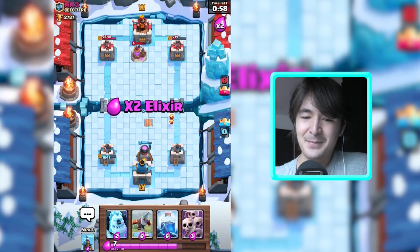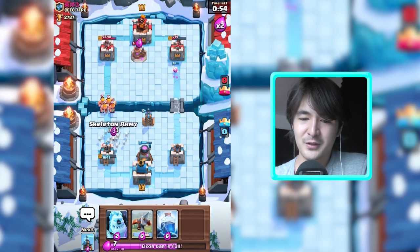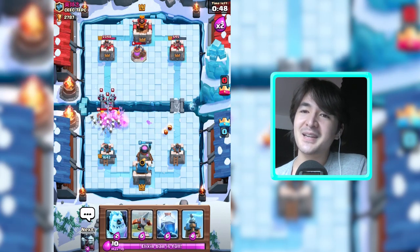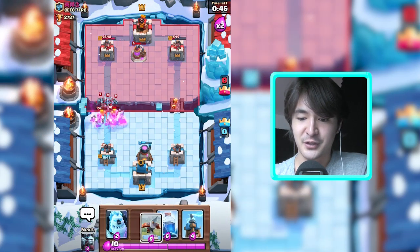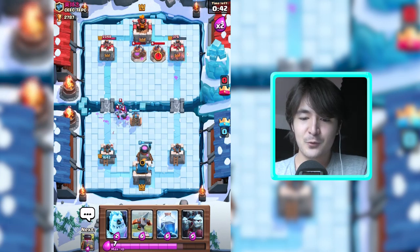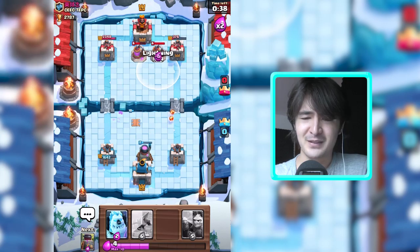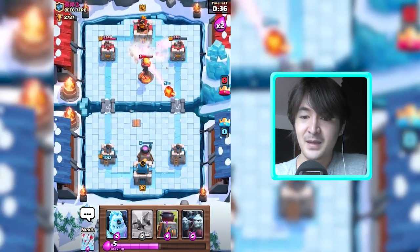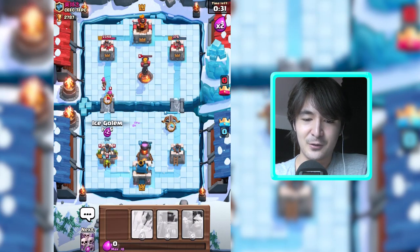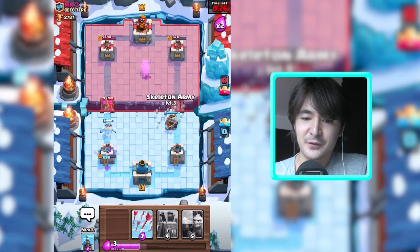I have so many options here and I don't really know what to do. I kind of want to take down his elixir pump, but on the other hand since he's not paying any attention to my fire spirits, they will just take this tower down over time. I could lightning spell it since there are three buildings. He just saved his tower by putting that inferno tower up. Let's get an ice golem as distraction.